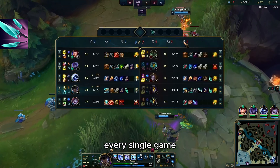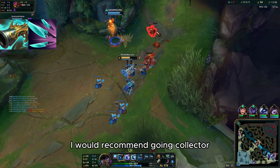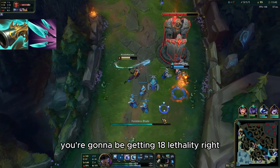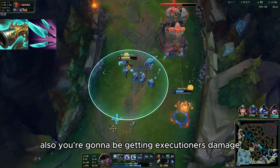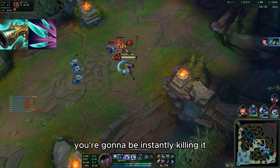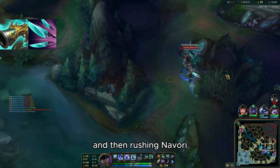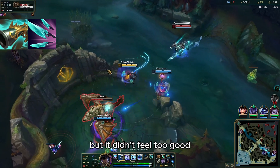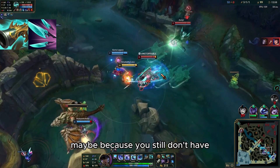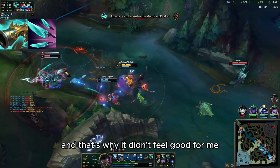For your second item you should go Collector, but actually build it before Navori as your first item. You're getting 55 AD and 18 lethality, plus Executioner's damage — if your target is below 5% HP you instantly kill them. I saw pro players going Dark Seal into Navori but when I tried it myself, Collector first just felt better.